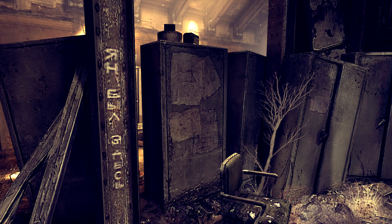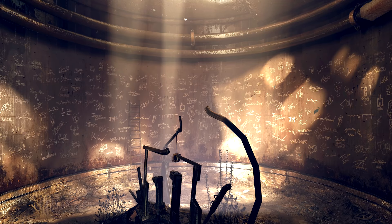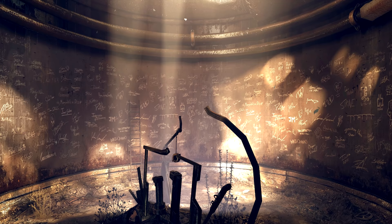As soon as we walk through the door at the abandoned distillery, there is a pillar with some Russian text on it, which supposedly translates to 'Jan was here.' This is referring to painter Jan van Eyck, who would sign his paintings with 'Jan was here' rather than just his signature.